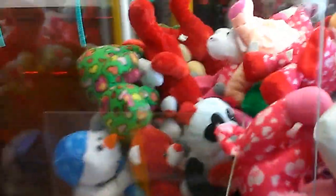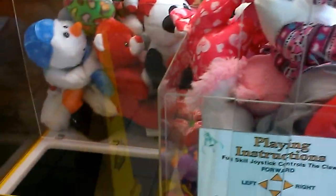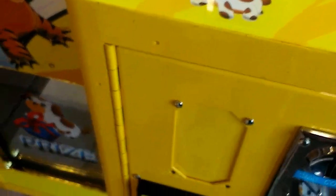Alright, this is going to be episode 90 of Captain Namco vs Toy Chess Claw Machine. I'm going to try to win this elephant right here in front of me. One dollar a play, and I do have a setup for a two-in-one. Possibly three-in-one, but the claw's not that strong.